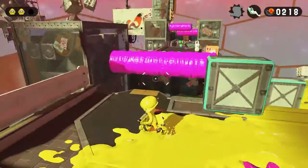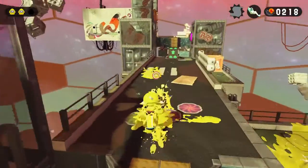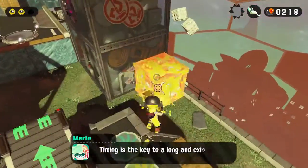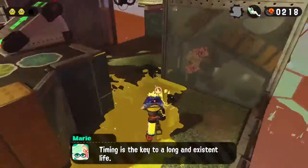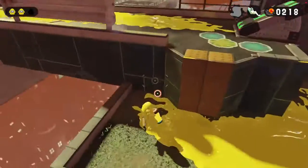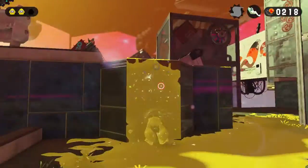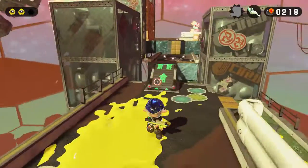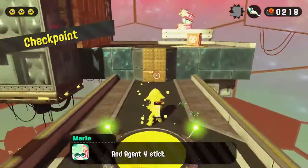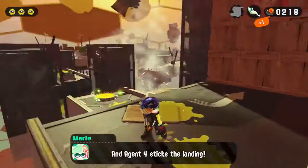Then we can move on to what seems like a timing-based section with some more rollers. But before we do that, it looks like there are some boxes out here and I don't want to miss out on any secret. It was just some nice armor, and now we have full-on SWAT gear to protect us with all the ink. Now we can just time this well — and there we go, next checkpoint, and we can move on with the stage.